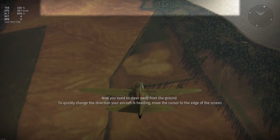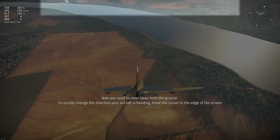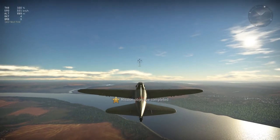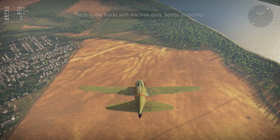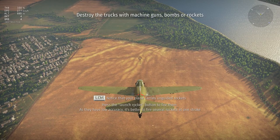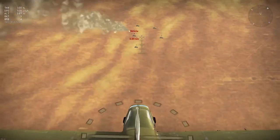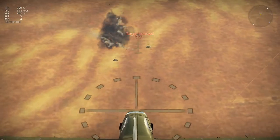Now you need to steer away from the ground to quickly change direction. Notice that your plane carries unguided rockets. Since rockets have low accuracy, it's best to launch several of them at once. Destroy vehicles with machine guns, bombs, or rockets.